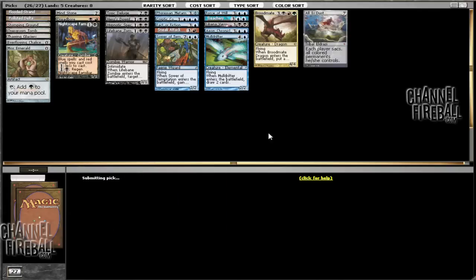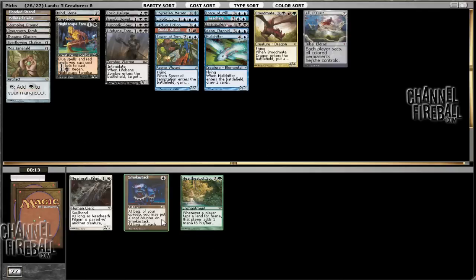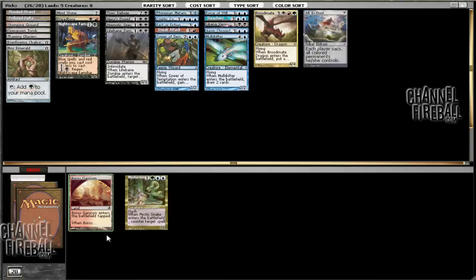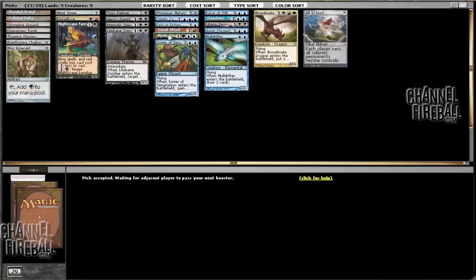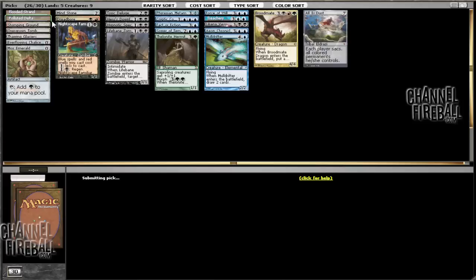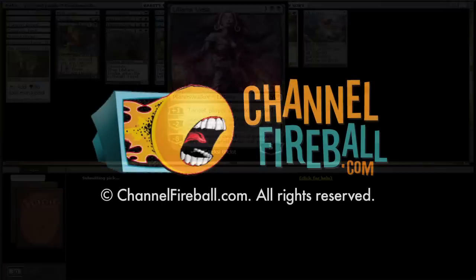All Is Dust, Smokestack — all of the Braids, all of the time. So this deck is decidedly fair. We could try to just play a Sneak Attack deck, but it seems much more difficult to do.